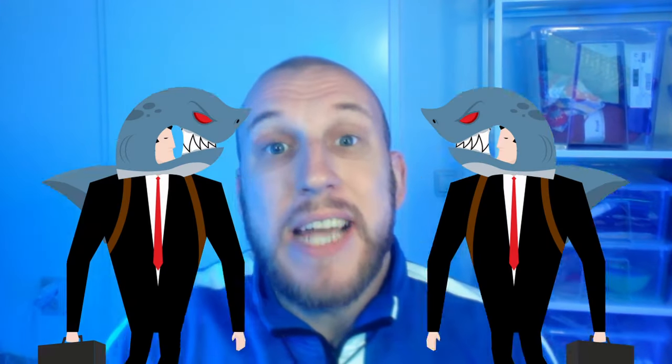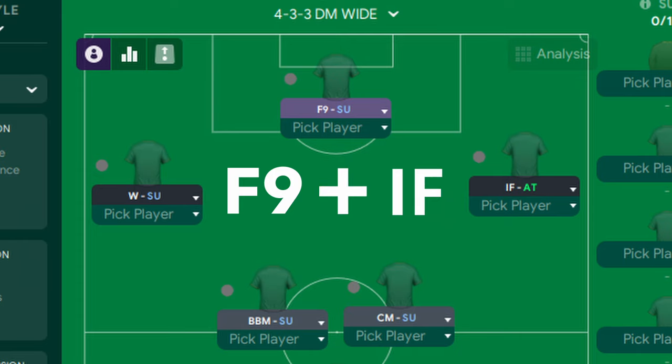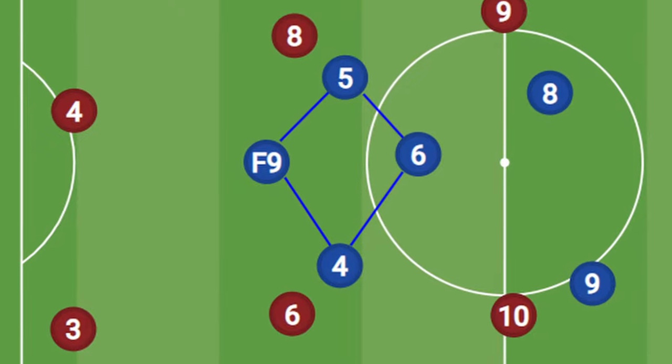For our first entry, we'll be looking at a dangerous pairing in the frontline, combining a false nine with an inside forward on attack. The false nine will often drop in closer to midfield, facilitating play and helping your team keep possession.